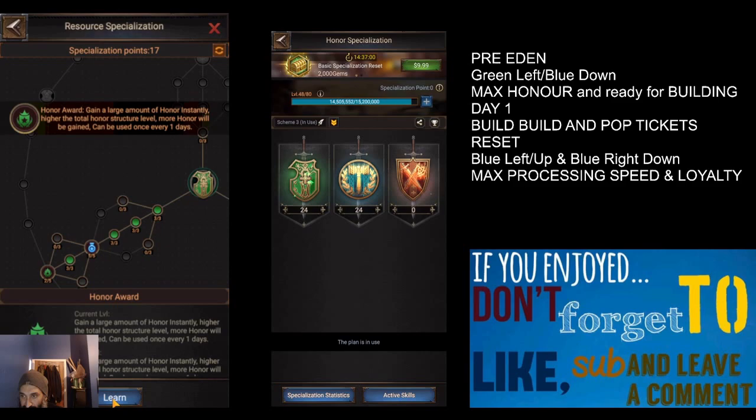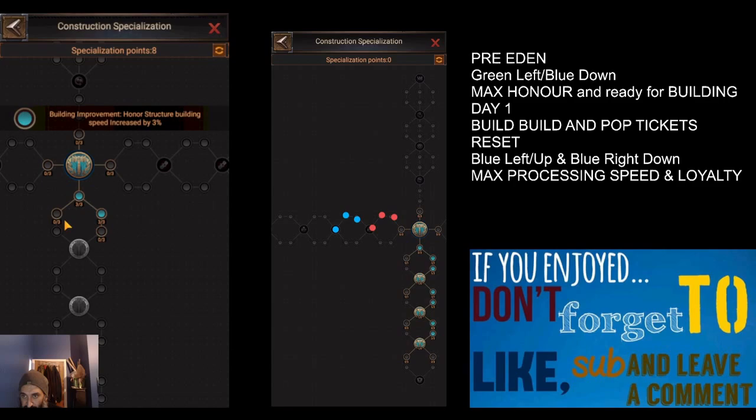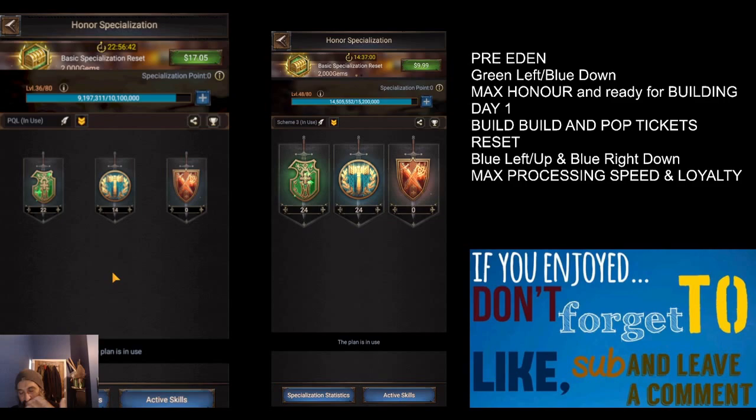I only have 36 spec points which is pretty bad, but let's maximize what we can. We're now ready for day one - we can push the Civil Engineering button to maximize the honor we get by building our structures. Then going back in, we want to unlock as many structures and speed increases as possible, coming all the way down the right side of the blue tree, since this increases building speed. We're not going to get as far as Tag has, but we'll get down as far as we can.